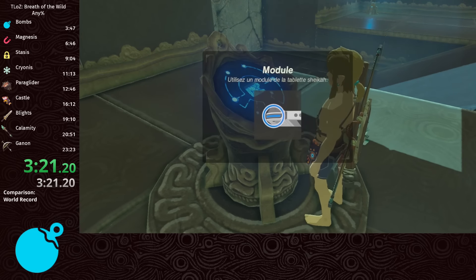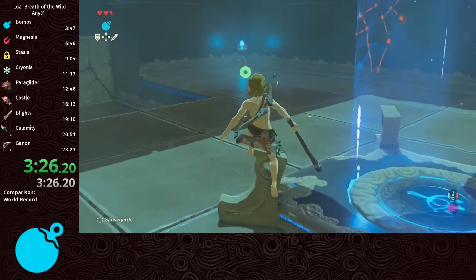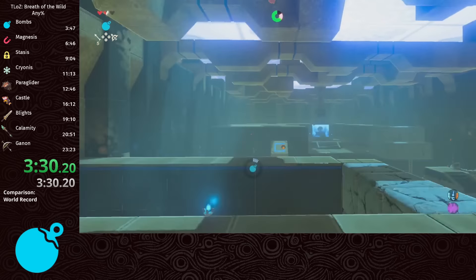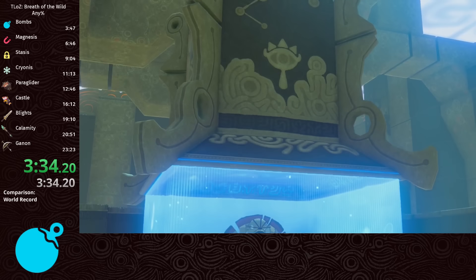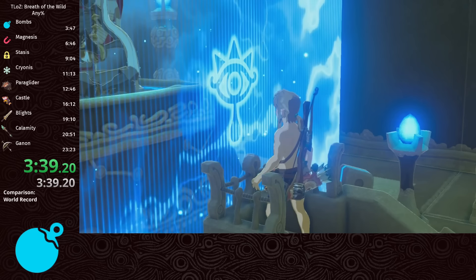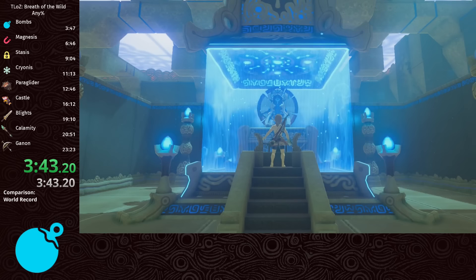By jumping forward, dropping a bomb, entering bullet time, dropping the second bomb, and then detonating the first bomb, we can launch Link at high speeds due to a bullet time physics miscalculation when the second bomb hits Link. This specific setup is called Gamer Wind Bomb, and it uses a turn to get a very precise launch to the end of the shrine. And because this is the fastest I've ever completed the split, I landed exactly in front of the monk.